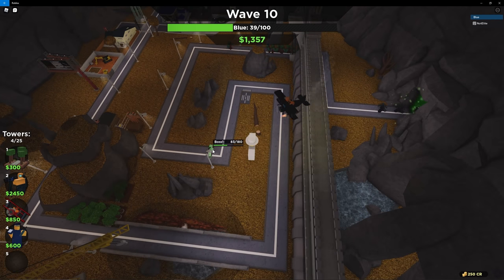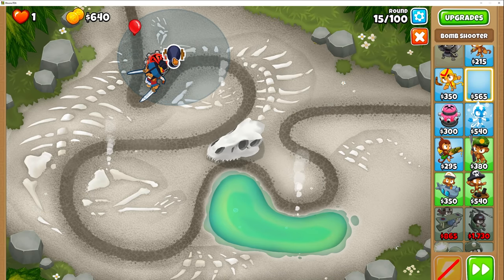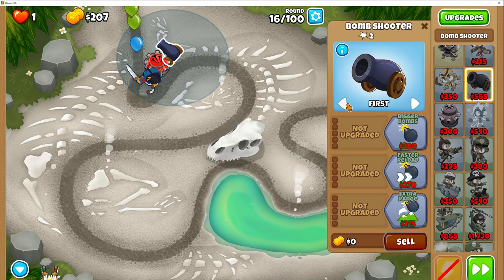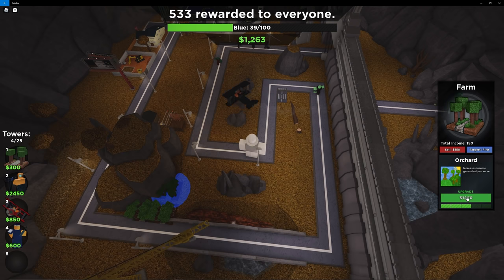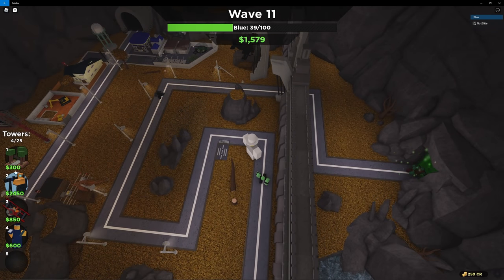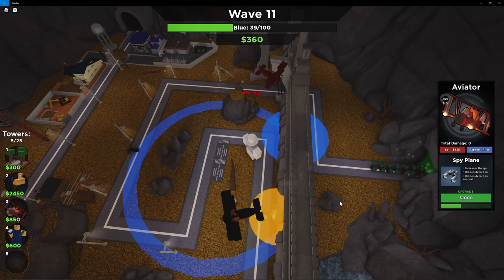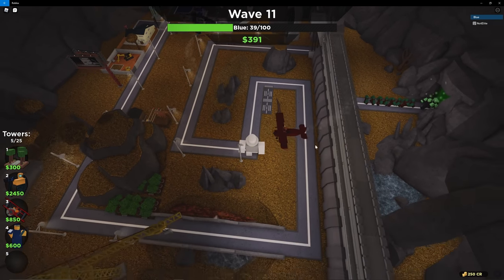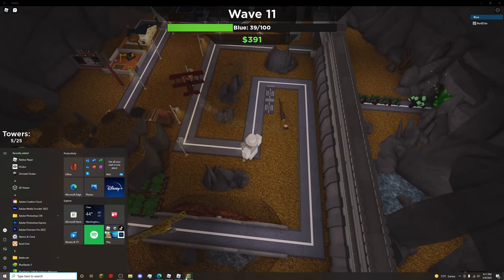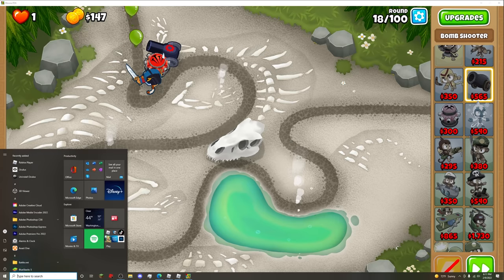I'm probably going to start working on a Bomb Shooter — we're going to definitely need this. The hiddens are no problem. I'm going to upgrade another farm, and I think the boss should be taken down. I'm going to get another Aviator in case we aren't fine. We didn't need it, but I still want the extra damage either way. I'm going to work on a Recursive Cluster here, and I'm just going to upgrade more. Checking — did we leak anything? Just a single heavy there, so we should be good.